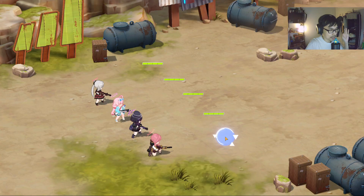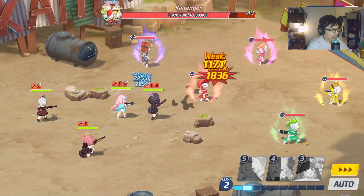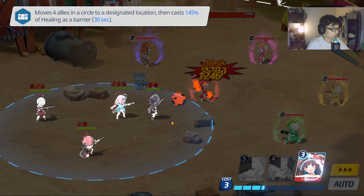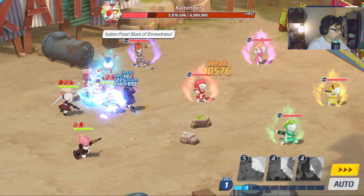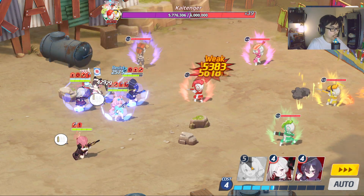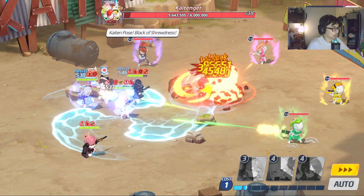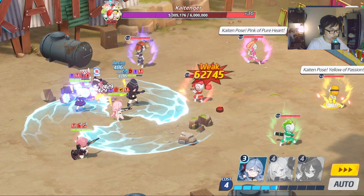Basically, the correct order is: Summer Shizuko, then Swimsuit Hoshino, then only Musuki. Alright, timing it again. Now wait for Swimsuit Hoshino. The mines actually help a little bit. Now Musuki.